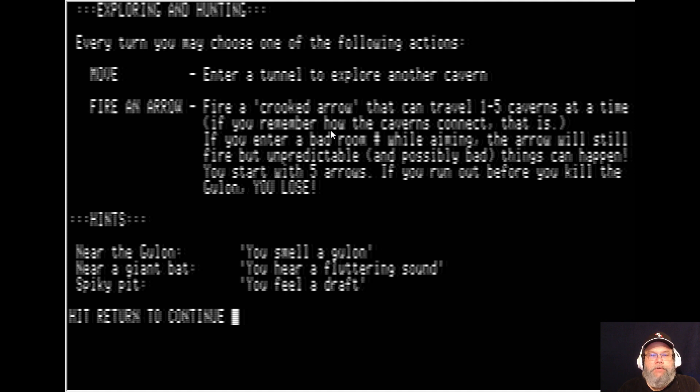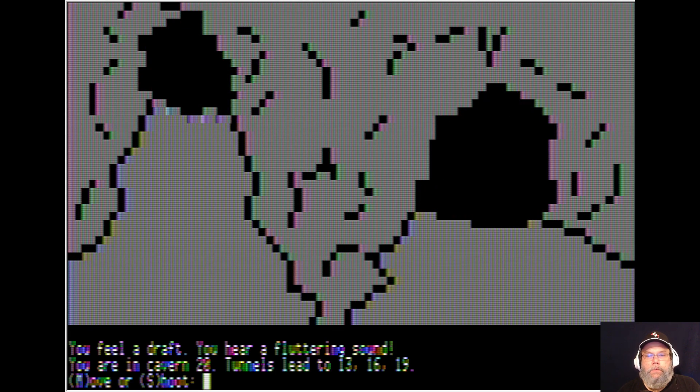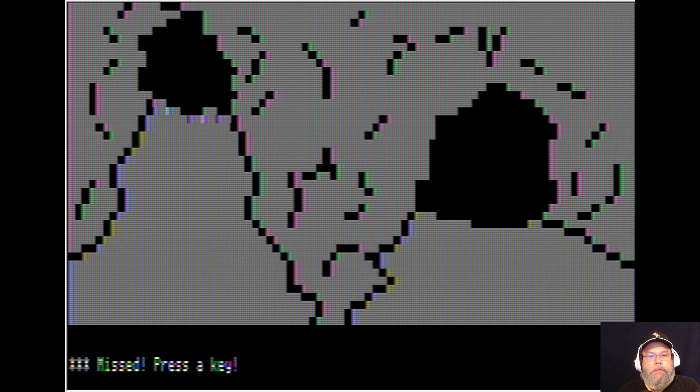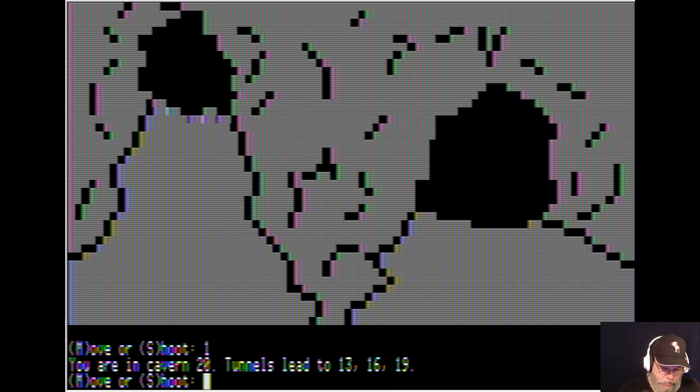You hear fluttering sounds, you feel a draft. Fire now — fire crooked arrow. Let's see what happens. Shoot. One. Thirteen — you missed. Press the key. Let's go to room sixteen.